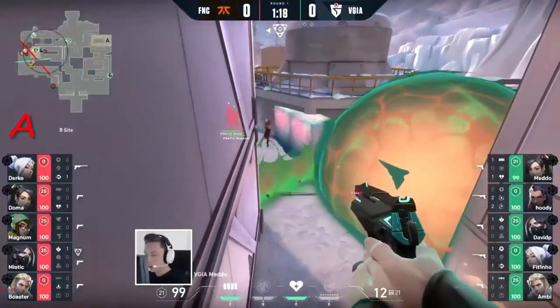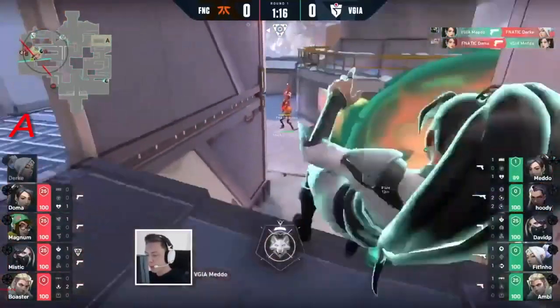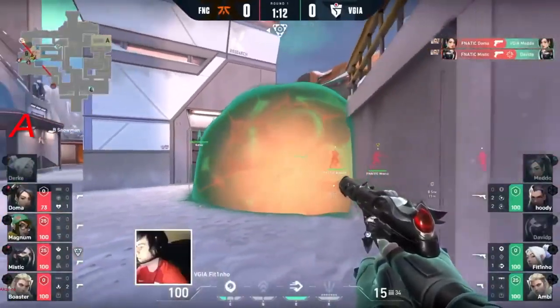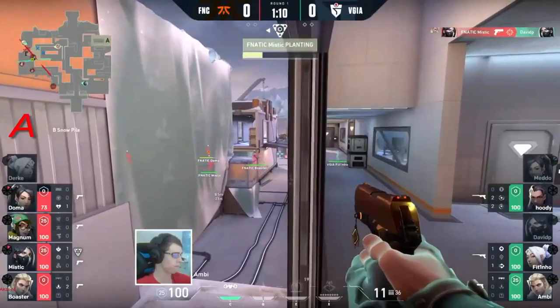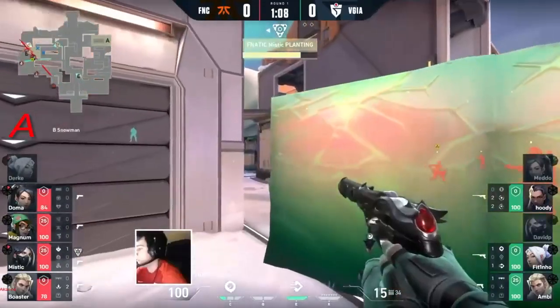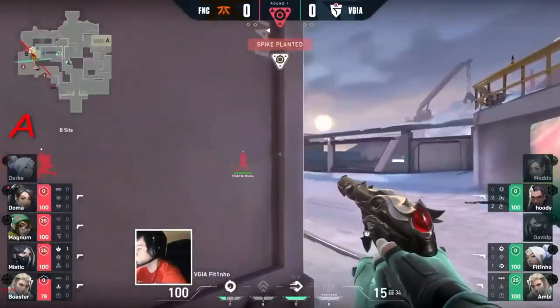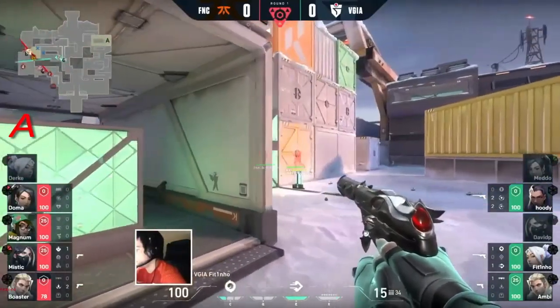There's a wall going down, covering the entirety of the side, but as it drops, Meadow is able to take down one from above. The fights are going Fnatic's way and the plant should now be found. They've got that ice wall deep to cover Vodafone Giants from being able to really spam them out, but there's a little bit of a gap that Fettino's been able to walk through.